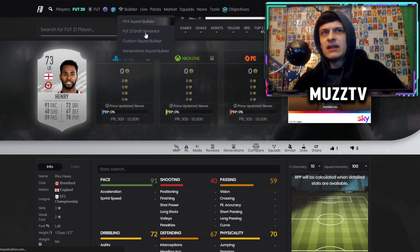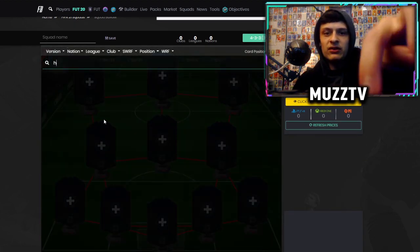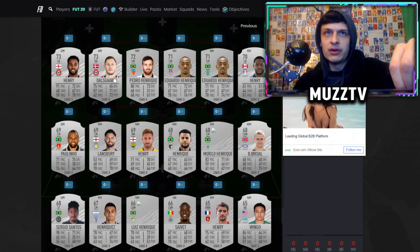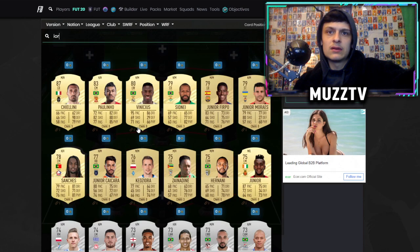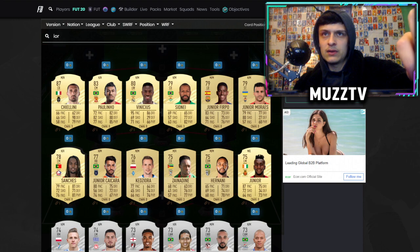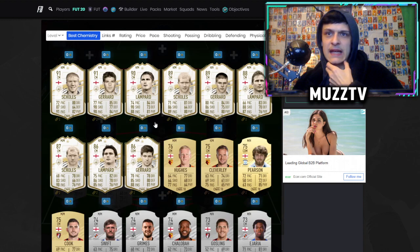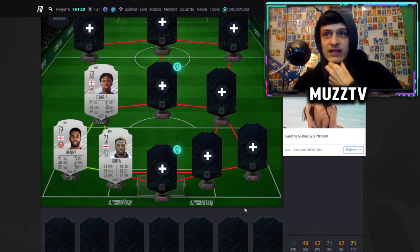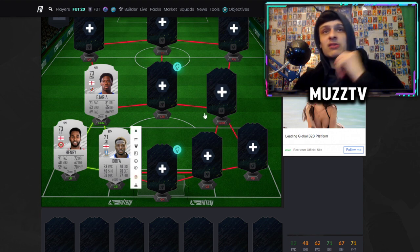Let me quickly switch to a 4-3-3. What you could go with is Rico Henry at left back — I didn't even try to build this the first time — and then Ilaix at the other side. If you can get an English CDM with around 63 pace, medium-high work rates, he'd be a solid CDM. So there's your English triangle you can build from there — I might end up building a better hybrid here.